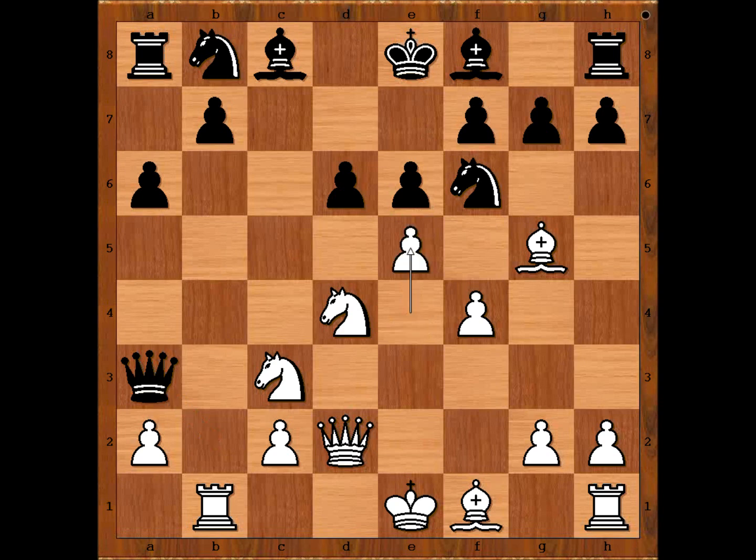White to move. e5 — the general rule says when leading in development, open the game. Dxe5, fxe5, attacking the knight, but now knight from f to d7, attacking the pawn.